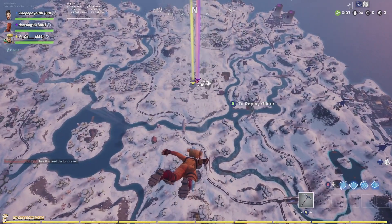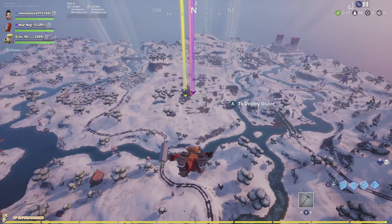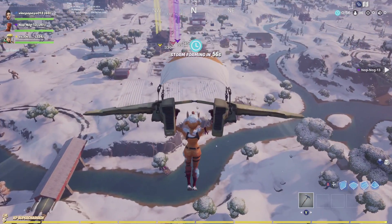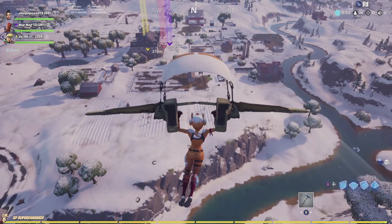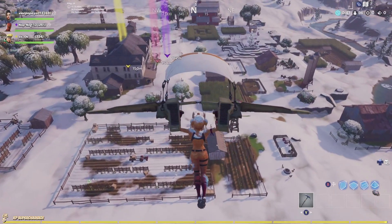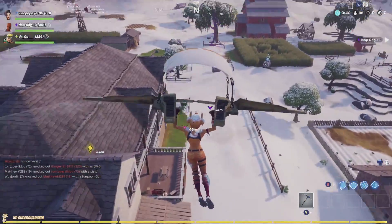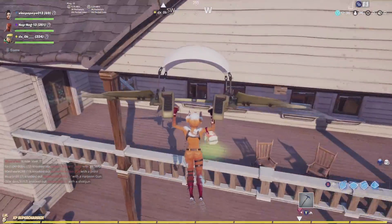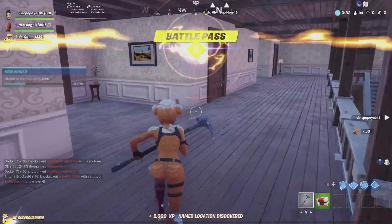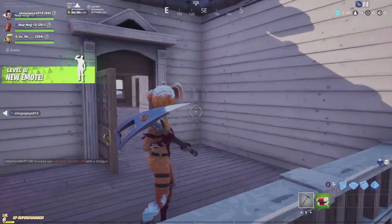Boom - there we have the Woolly Warrior in game, some in-game footage heading over to Frenzy Farms. I still call it Fatal because it was my favorite location, but it's Frenzy Farms now and it's my favorite location again. We're landing on the house with the brand new Woolly Warrior skin - it's a bit of a mouthful, people would probably just call it the Woolly Rhino. It's an awesome skin - I love the icicles on it.